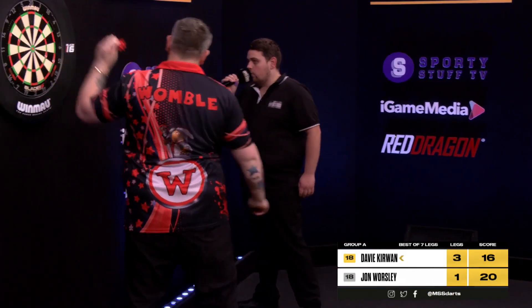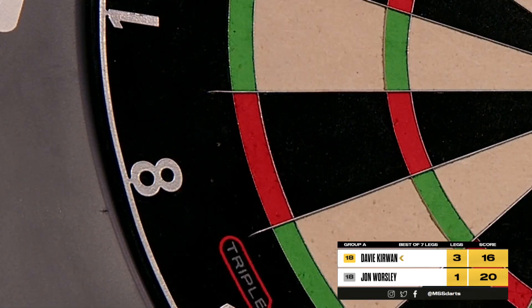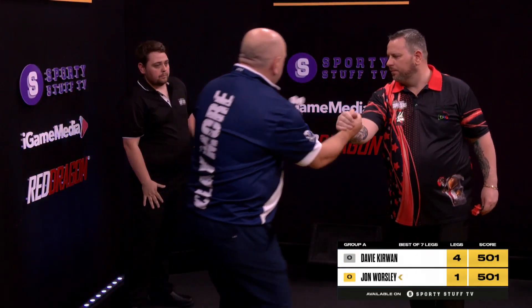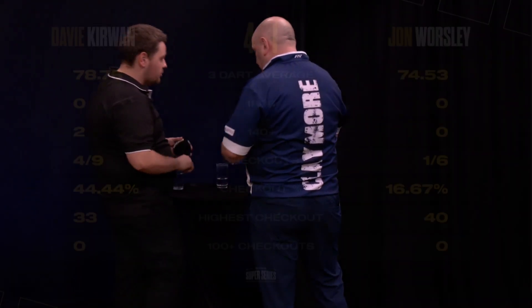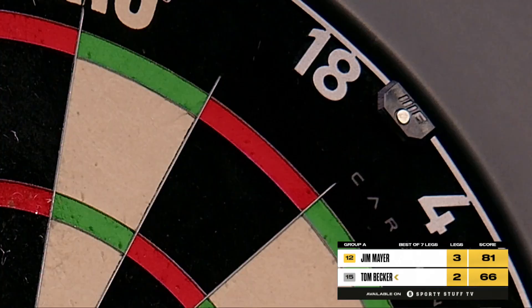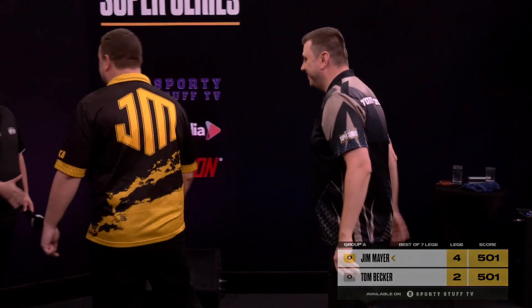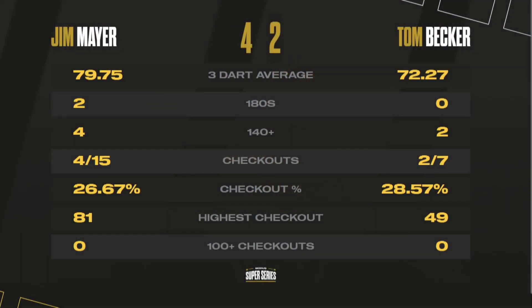That could be the last dart he throws today — you require 16. Double eights for Kirkwin for four-one, for the win, for 10 points. And there it is: the four-one success for Davy Kerman against John Worsley. It moves him on to 10 points in the group, derailing the Wamble's good day — he finishes in position three. Jim Mayer is the victor over Tom Becker by four legs to two, moving him to six points. They can't be separated — six points, minus 10 legs difference, separated by a 14-score or two score line. With a 79 average, four out of 15 on the doubles, 81 high checkout — Mayer into the winners' enclosure.